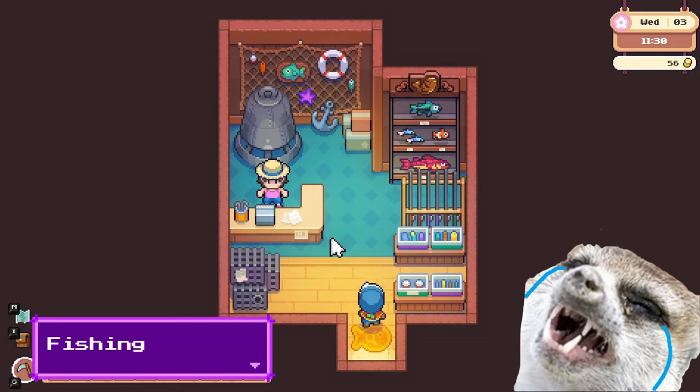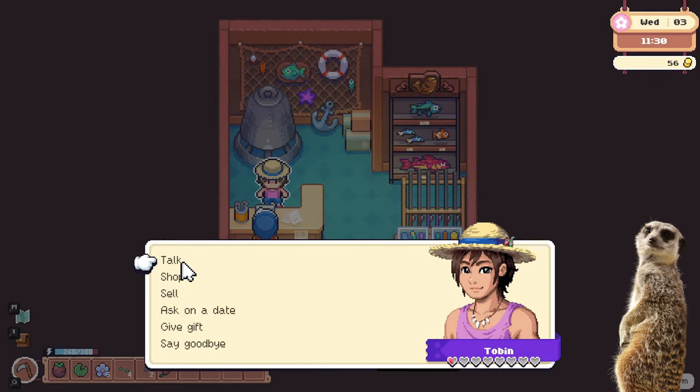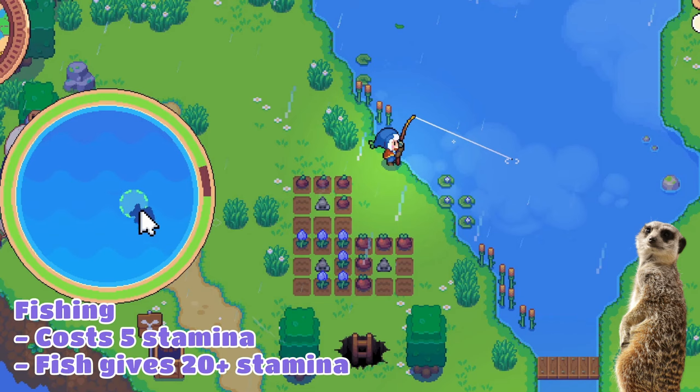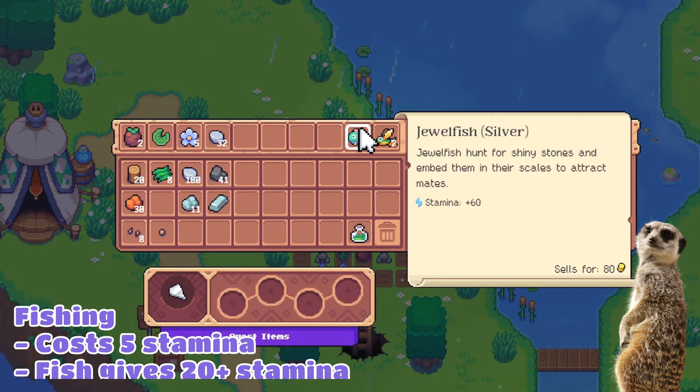Number 4: Fishing. If you need instant stamina, quickly make a cold and bio-fishing rod at Tobit's. Fishing only costs 5 stamina, while fish give a minimum of plus 20 stamina when you eat them. And if you're lucky, you might get higher rank fish that give even more stamina.